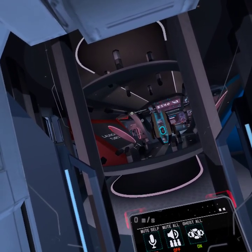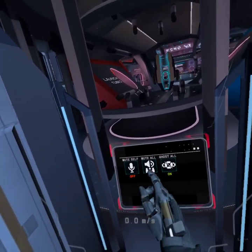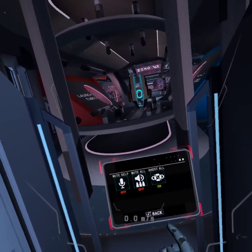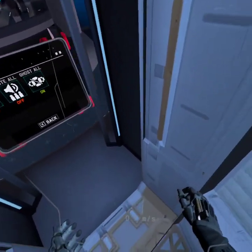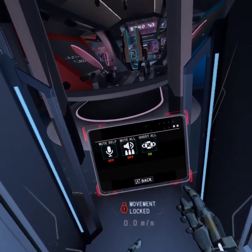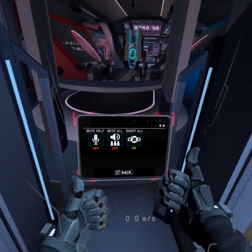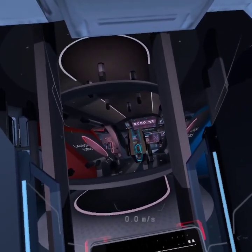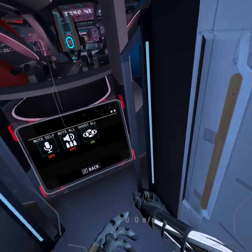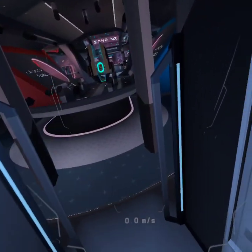Don't worry, I'm sure they won't be offended. On this screen, you can easily mute yourself, mute other players, or ghost other players. If you ever need to, you can access individual user controls by selecting the Social Control button by their nameplate. Privacy is always at your fingertips, but remember, Echo VR is best experienced with others. I'll unlock your ARM computer now. Close out of it by grabbing the tablet and throwing it away. Good.